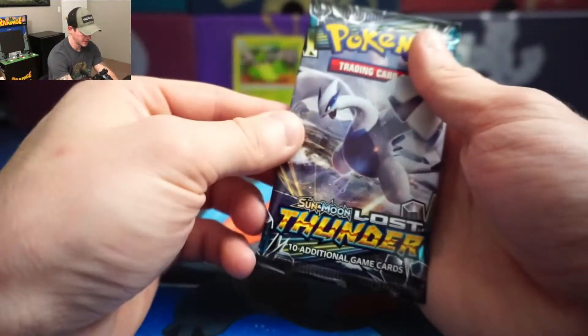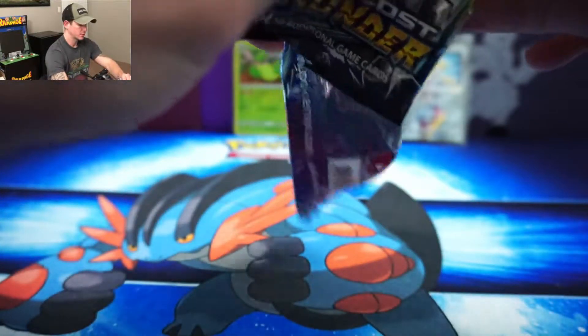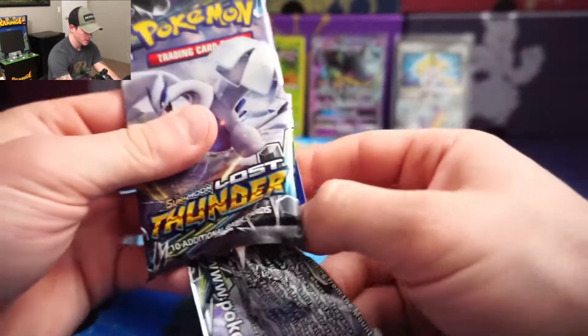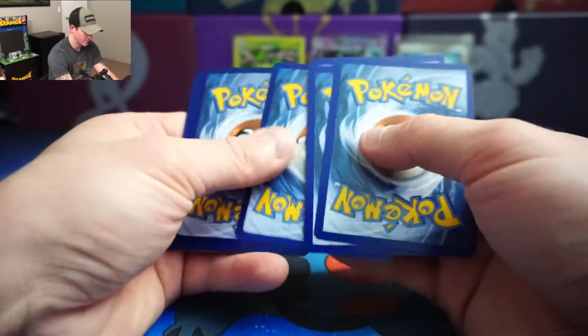Okay, skipping to the next pack — Lost Thunder with the Lugia artwork. Going to try and... alright, upside down. Here is the code card. Four to the front — one, two, three, four to the front — and energy.